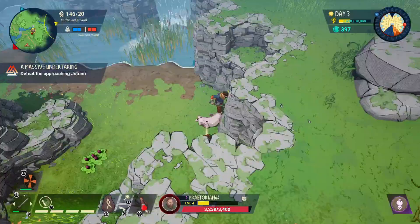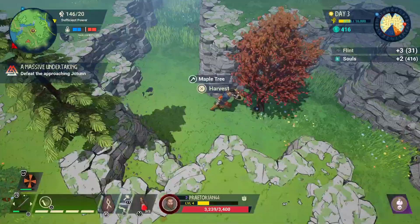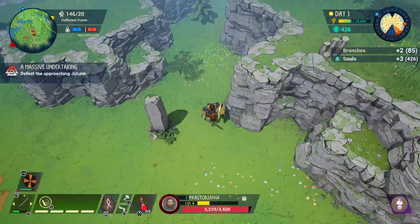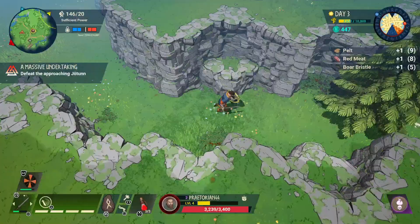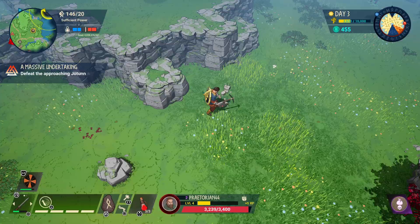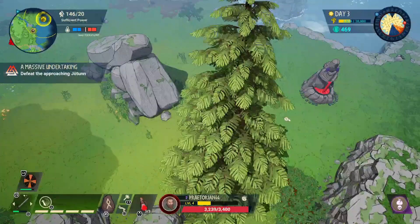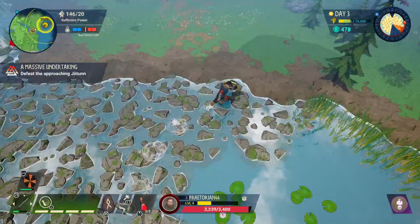I can't pick up these soul pickups — I think maybe you already got them and they're just not disappearing, like a bug. We'll level up again and get another blessing. I'm going to take the reckless roll — avoid damage when evading — which would have helped fighting that lizard. Jinx got an ability that slows down enemies when she hits them, which could be super helpful against the big guy.